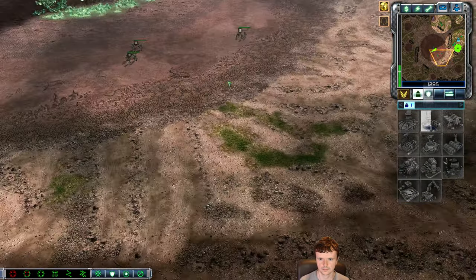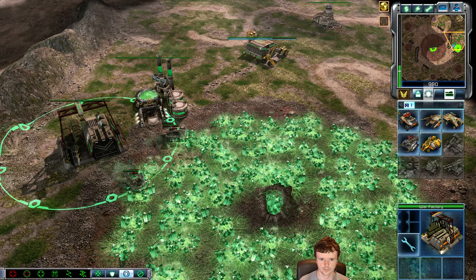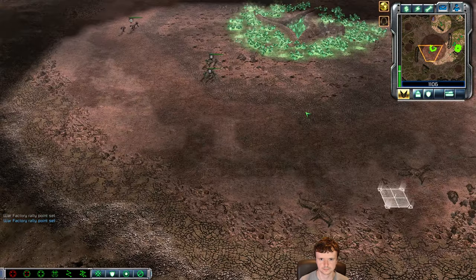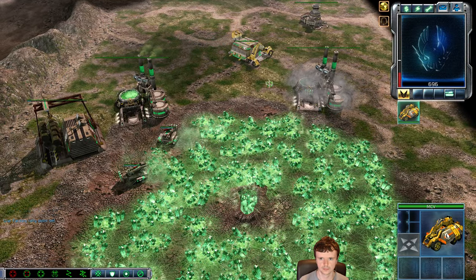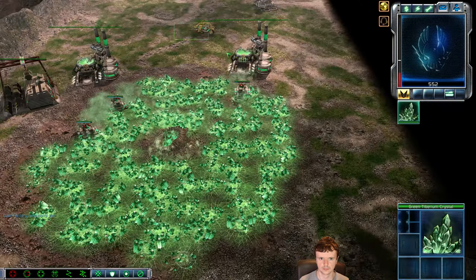Zocom is not the best faction to do the Rig Rush with, but it's good to show that if it works with Zocom it will work with Steel Talons and GDI even better. Steel Talons is the best for this because the MRT and the Titan are the best supporting units for that strategy. MRTs also repair battle bases and buildings, so you can repair with the repair tool and also with the MRT repair drone that repairs vehicles for free.